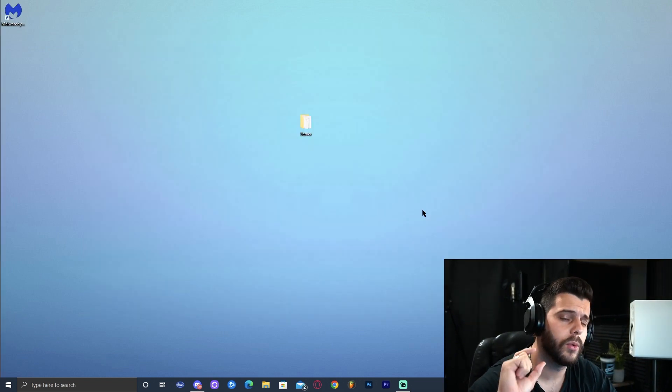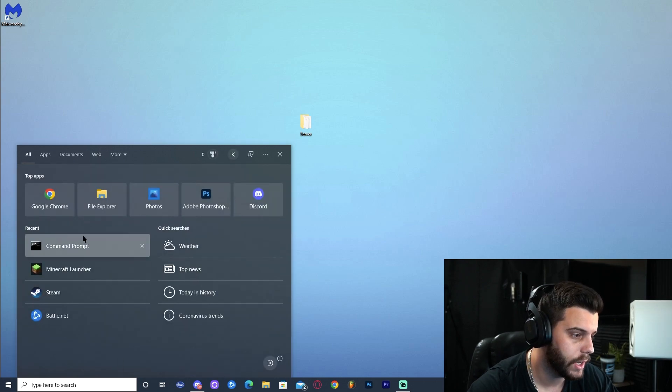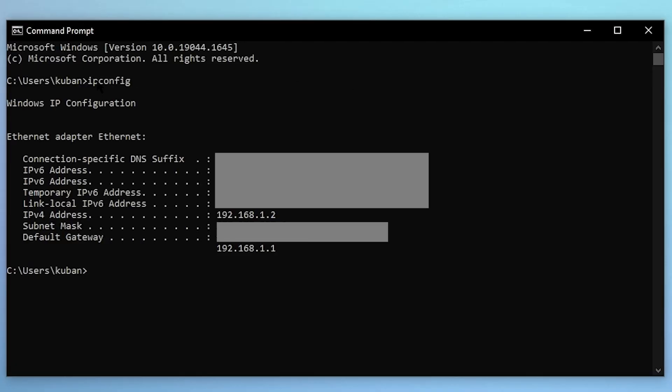Now this is where the tutorial gets a little bit more complicated — it's not that complicated, it's just that it's going to be different for everybody. What we want to do is open Command Prompt. You could type 'command' and Command Prompt should come up. Go ahead and type 'ipconfig'. Press Enter and you should get this data right here. What we're looking for is two different numbers: Default Gateway and IPv4 Address. For now we're going to use the Default Gateway — the string of numbers, not letters. Your number could be completely different than mine. Just go ahead and copy that number and open Chrome or whatever browser you use.